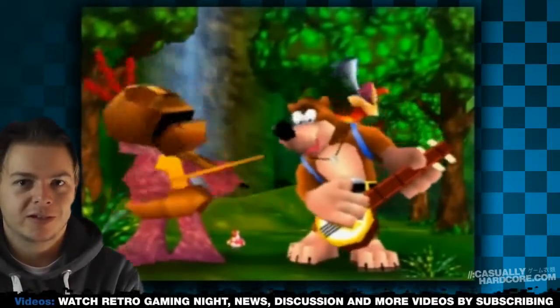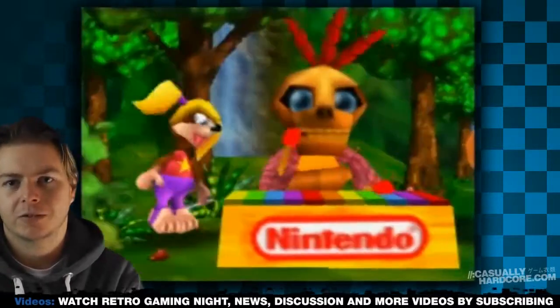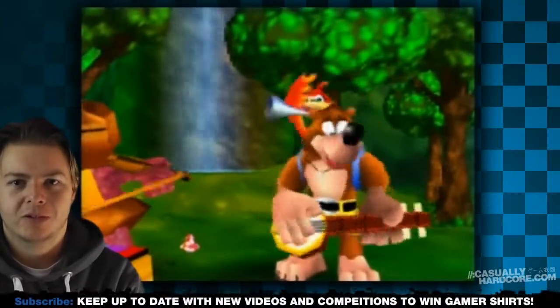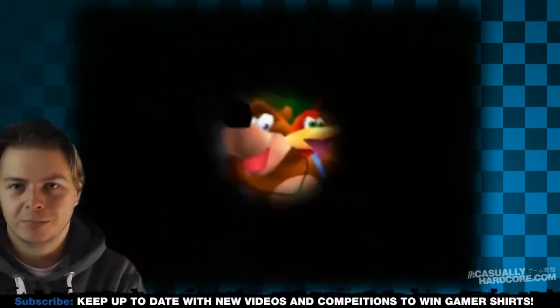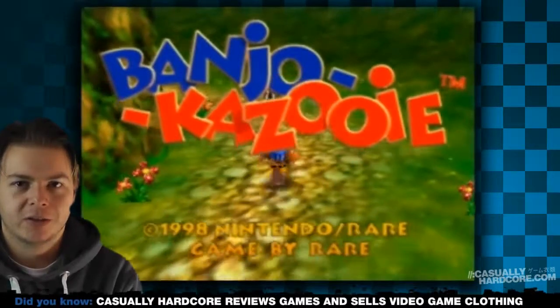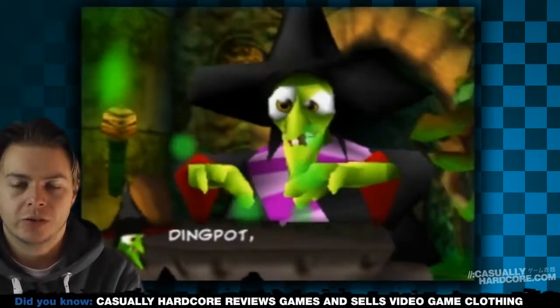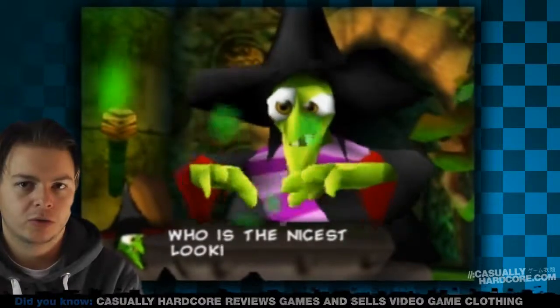Banjo has a sister who is extremely pretty, and the witch's plan is to take Banjo's sister and use her magic powers to take her prettiness and turn herself into a pretty witch. Obviously Banjo is not going to let that happen, so after his sister has been kidnapped, he goes out to rescue her. That's the general gist of the story — it's sort of fairytale themed, but it doesn't really focus on it too much.